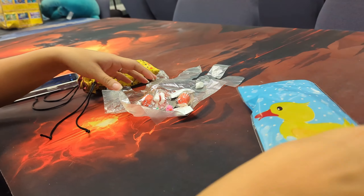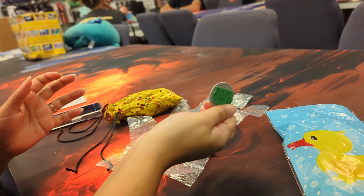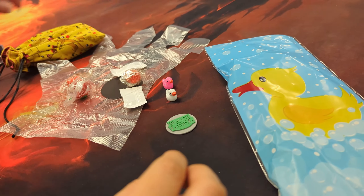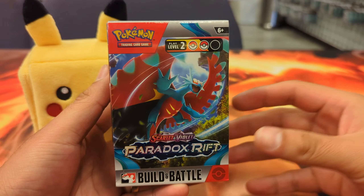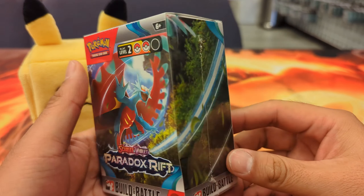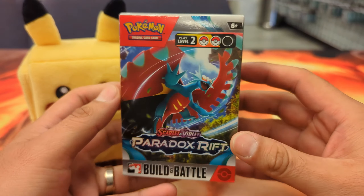The usual — we have a glove, and then oh, it's like candy stuff, and then the coin where you just get the free drink. Nice. Once you get a familiar, alright — Paradox Rift, baby.